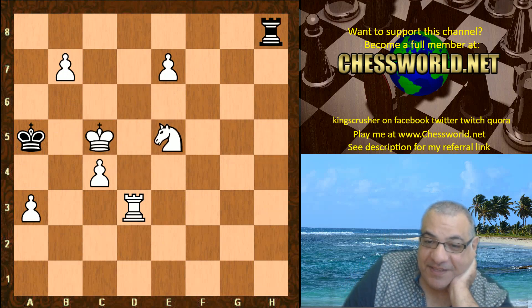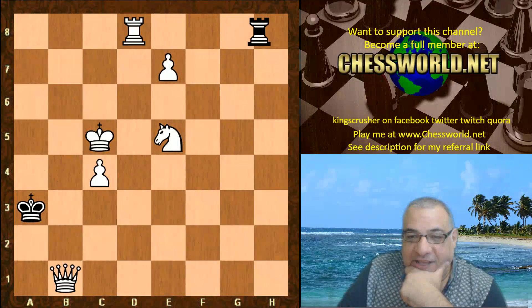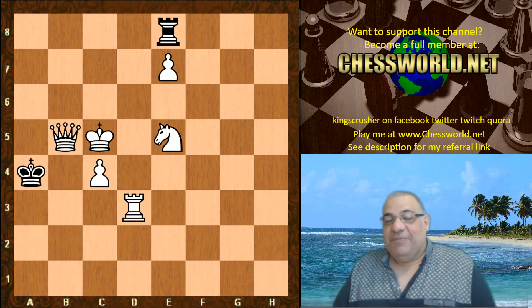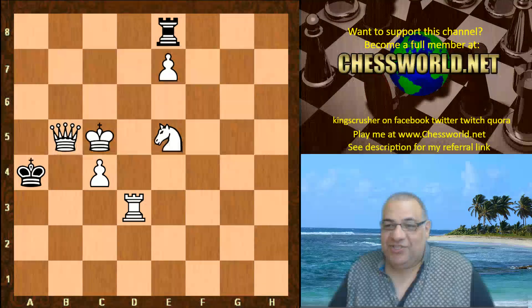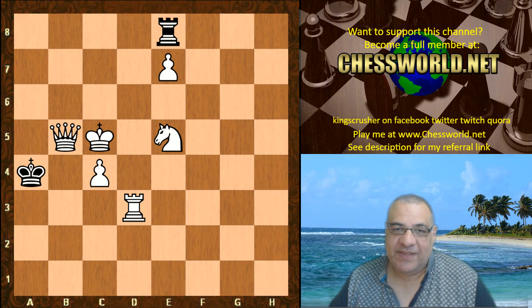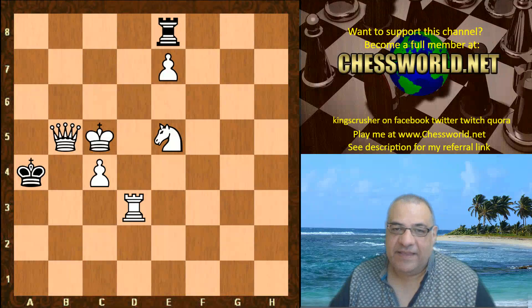Checkmate is on the way — checkmate. Leela's going to get it in return I predict. If she doesn't then that will be very strange, because I regard this as the most losing opening of all games that Leela has played with and has to play with — I think it's a default loss with correct play to refute the Knight e4.